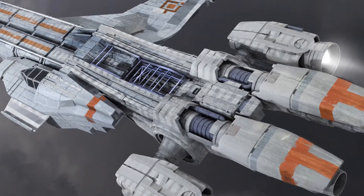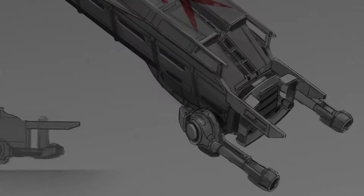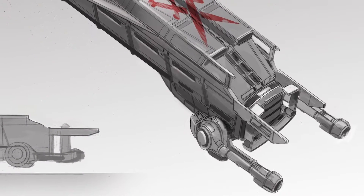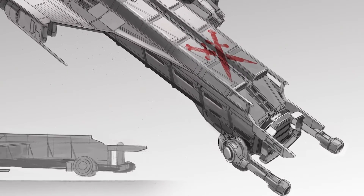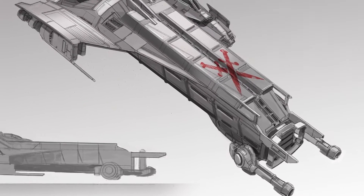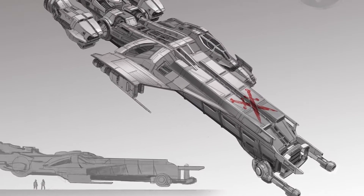Midway through the campaign, we were hitting our goals and we knew we were going to do other ships — more than just the base five. So it became one of the Kickstarter stretch goals. There were sub-goals that would unlock different ship classes. One of them was the M50 Racer, one was the Javelin Destroyer, and one was the Caterpillar. We called it a fighting transport or a pirate transport at the time.